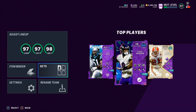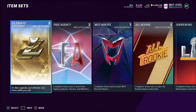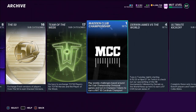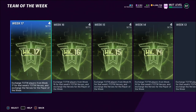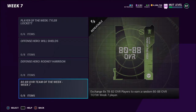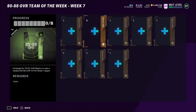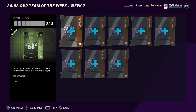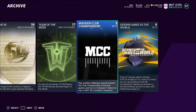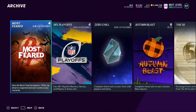Those are most of the main ways to make coins, though there are probably more. You can also make coins through Team of the Week sets — for example Week 7, where you need eight 78-to-82 overall players and get a random 80-to-88 overall Team of the Week player. Hopefully you pull like an 85 overall Team of the Week player on a good team. But those are the basics — Get-a-Player packs, Campus Hero packs, Team Diamonds challenges, and exchange sets.